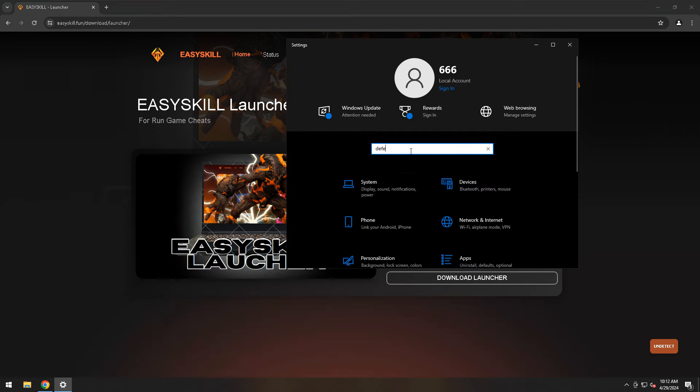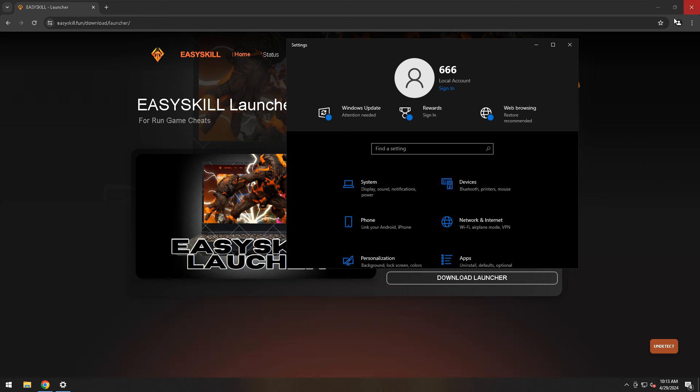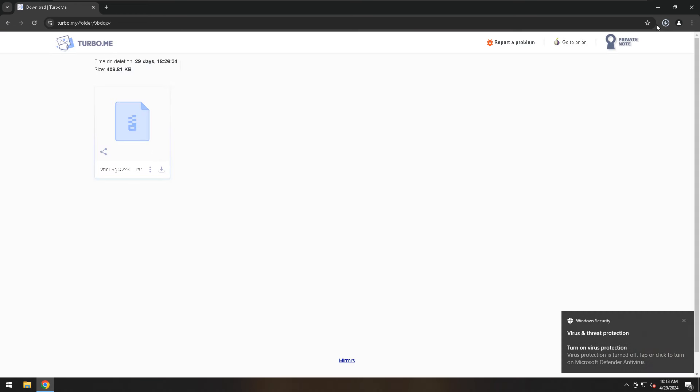Now we need to open Settings, search for Windows Defender, go to Settings, and turn off Windows Defender. Great, Windows Defender is disabled.